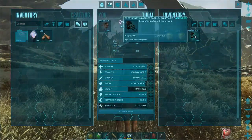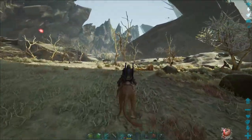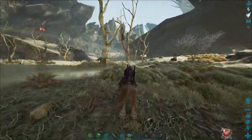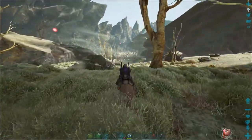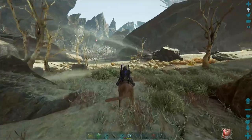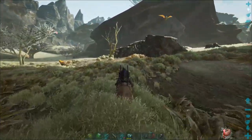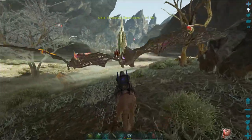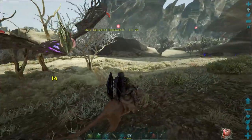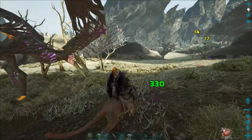I also looted from a drop a 111 armor saddle for a thyla. I did another red drop with the giga off camera to try a couple different things — I think I have a different method that works a little bit better. I do have another giga that I raised; it's a female, so they will both get a bonus whenever I take them out — the mate bonus or whatever it is.